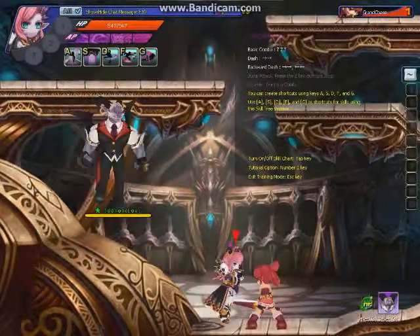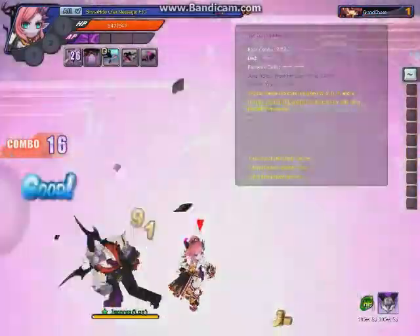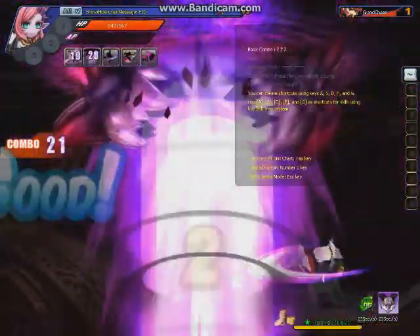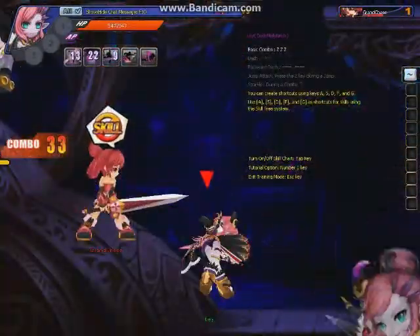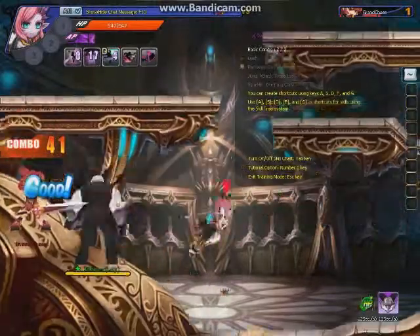The first ultimate is Havoc — it's just a massive AOE skill. And then there's a cannon ability, I forgot the name — it's Dark something. Yeah, this is pretty good. I'm not really good at combos so I can't do all the stuff.